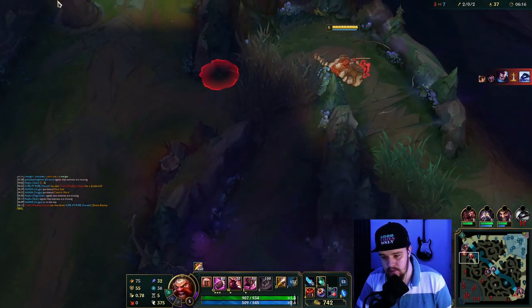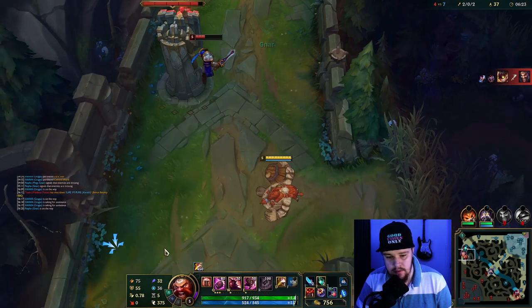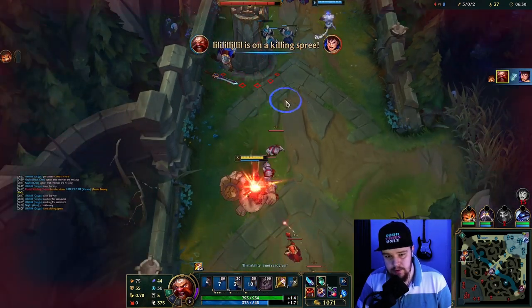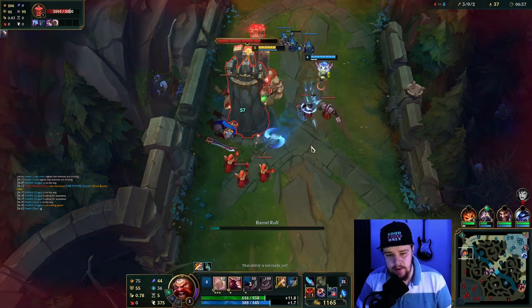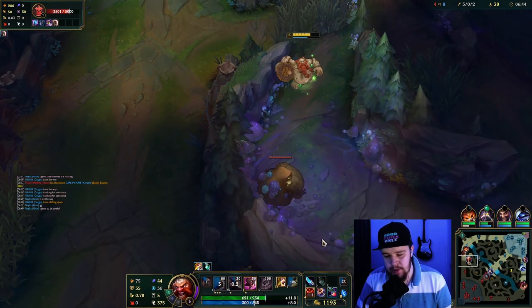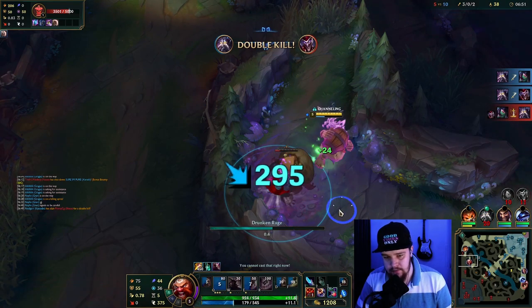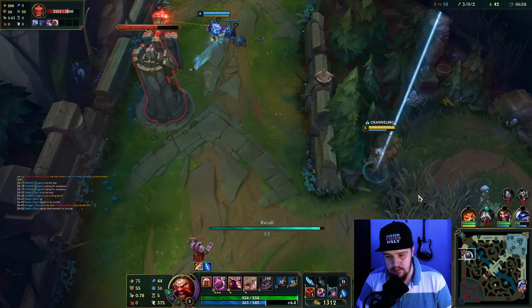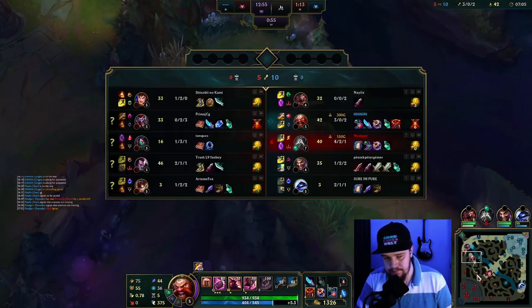Oh — Shaco ganks. I'm just pinging to push the wave out faster. I'm gonna stand here and wait for the wave to collapse, then go in. There we go — now we can push top, get some free plate gold out of this. As soon as you see your top laner pushing and the enemy top laner gets low and you see the enemy jungler bot lane — that's instantly the time to dive. The enemy jungler is bot lane, so you just insta-dive; they can't defend that at all and they're gonna lose even more.